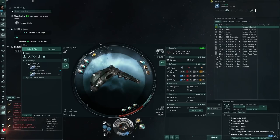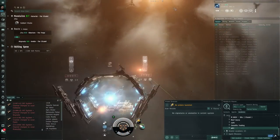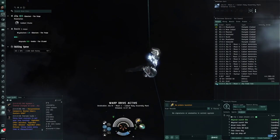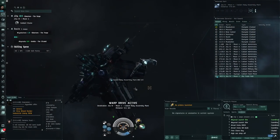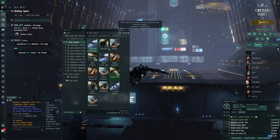One good thing about the Atron versus a Tech 2 frigate is we can put it directly in the Raven's frigate escape bay, so we can carry it with us if we want to scout more. I was thinking of using an MJD — that jumps you 100 km in a direction — but alpha clones can't use one unfortunately. Alpha clones also have pretty bad capacitor skills, especially for MWDs. There's a skill called High Speed Maneuvering that reduces cap need, and alpha clones have it at a very low level.